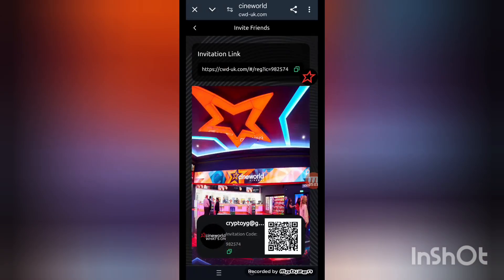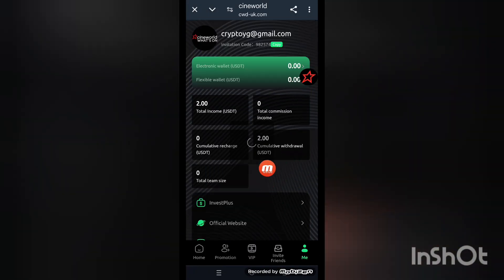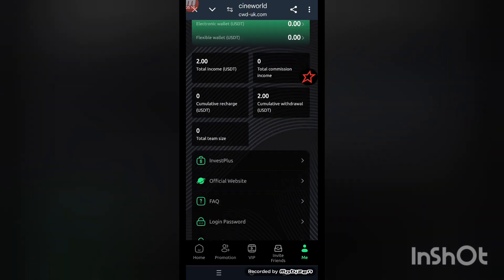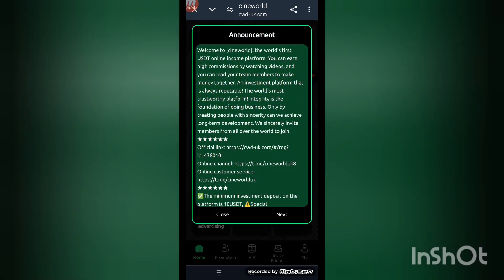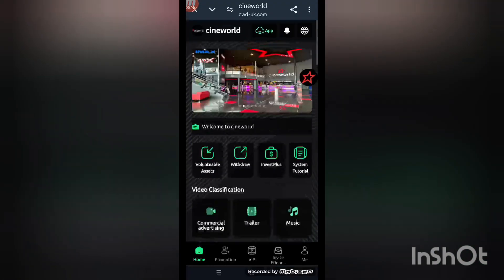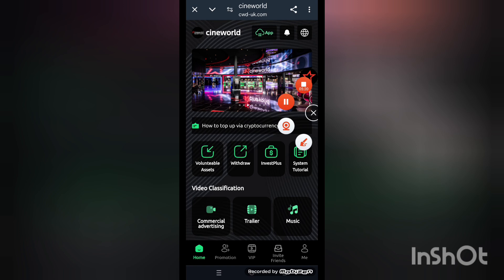This is the invite link — invite people and get rewards. Back to the home screen, the next section is the 'mine' options. Click on mine to see your total balance and total commissions in invest plus. This is the full platform overview — the world's best online platform to make money daily at home.